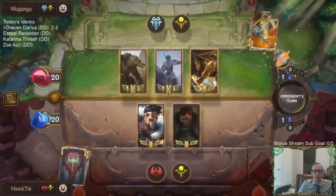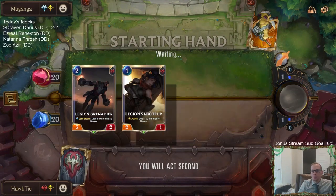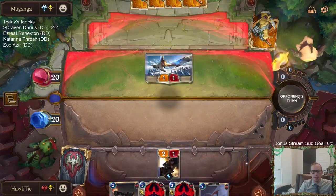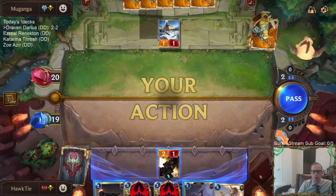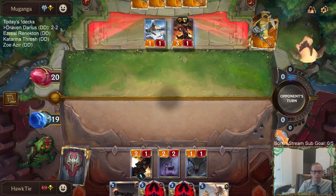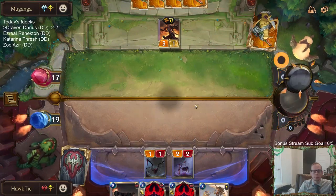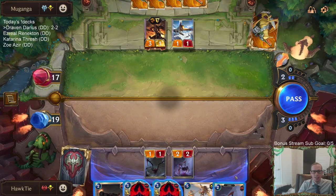Game five - we should be faster than the Freljord version. We'll get some more one-drops - that's been something we've really struggled with, drawing one-drops. We have nine one-drops in the deck for a reason, but I think we've only seen like two total one-drops in the first five cards of our last four games. Our opponents are a lot better at finding one-drops than we are.